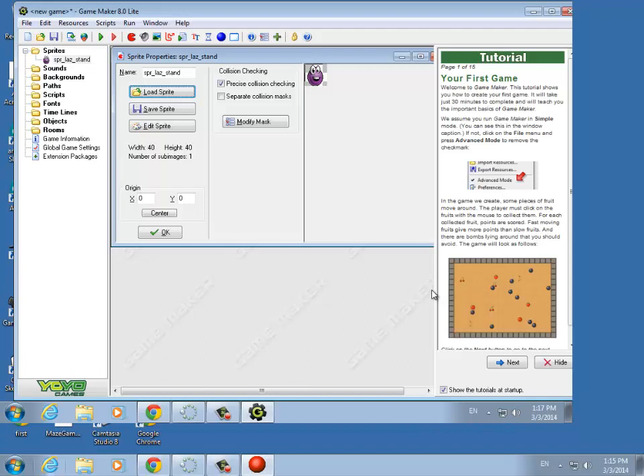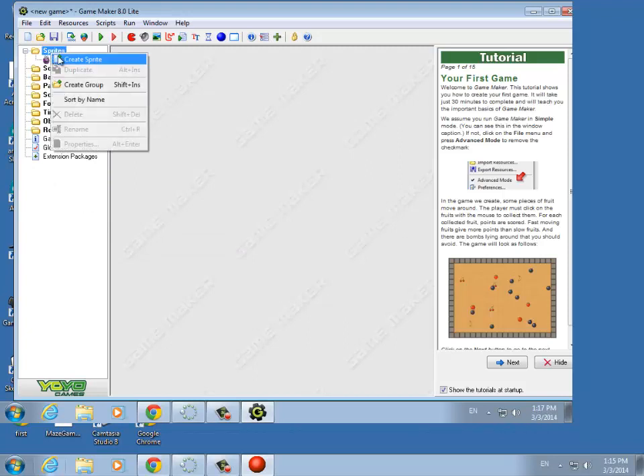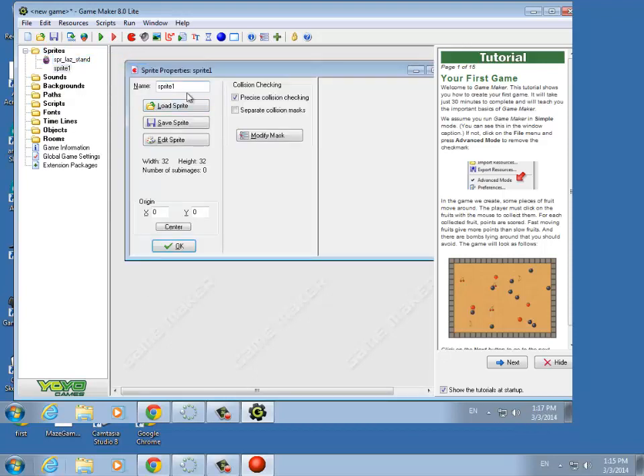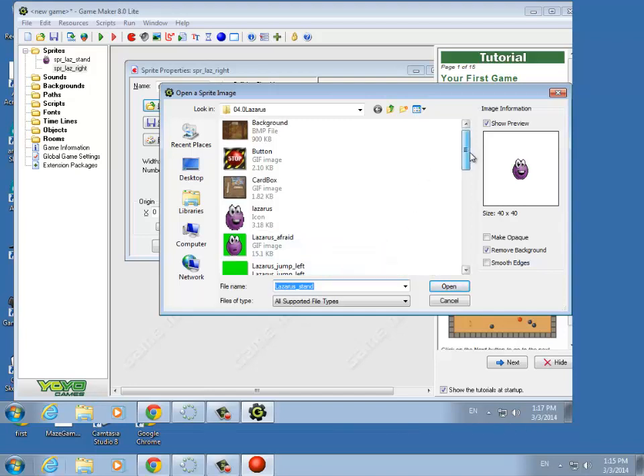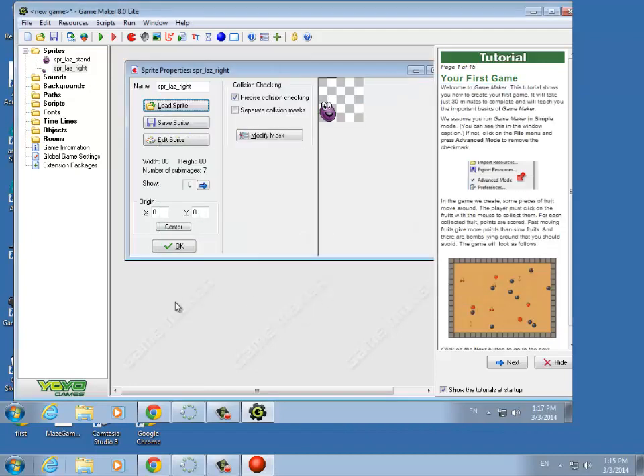I don't think we need to do anything with precise collision checking — we might later on, but for now we'll just leave it. Next we want to create some different sprites for when Lazarus is moving around. So sprite Laz Right — this is when he just kind of hops over to the right. We want this one, Lazarus Right. See the animation here — it's just kind of scooching over to the right. You can check it by hitting these buttons and you can watch the animation. Notice that the sprite is four times bigger than the one where he's just standing still.